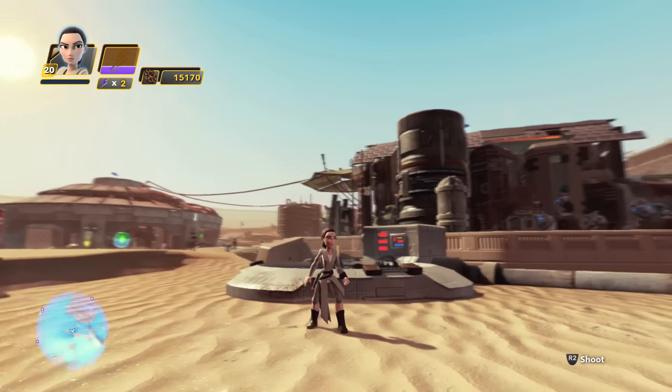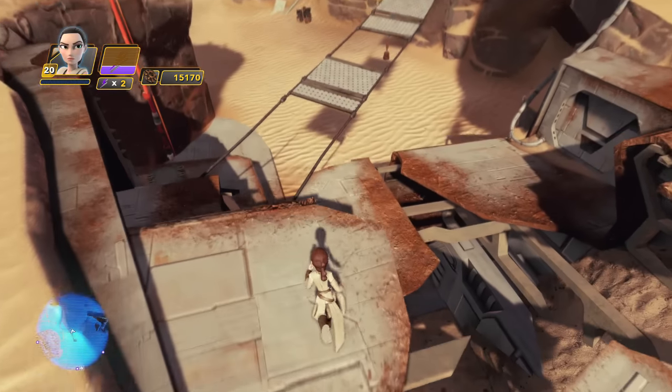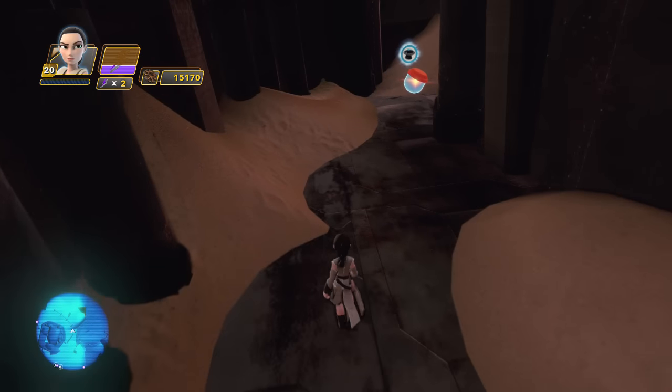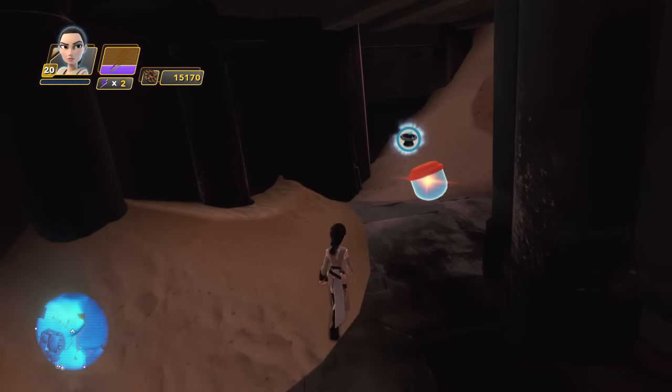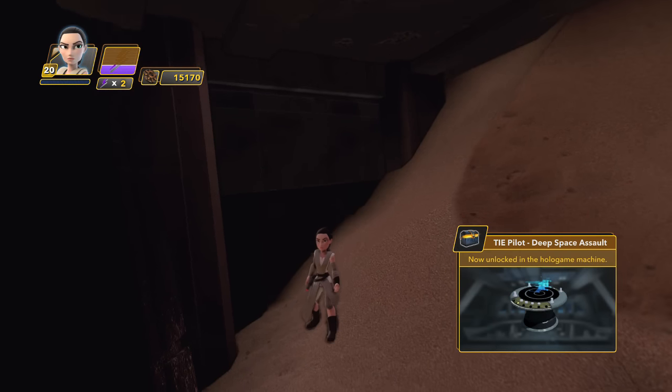The first of two hologame levels that you can find on the planet Jakku is over by the droid hot tub, as I like to call it. Simply come over to the ledge to this area right here and through this little cave part is your first hologame level: TIE Pilot Deep Space Assault.